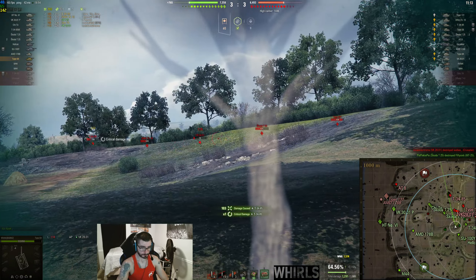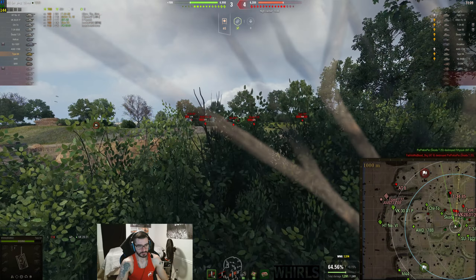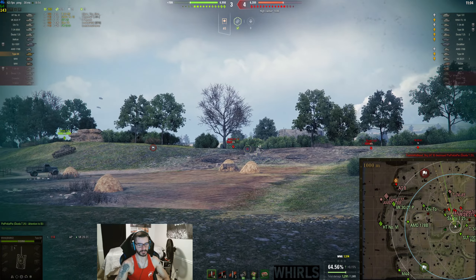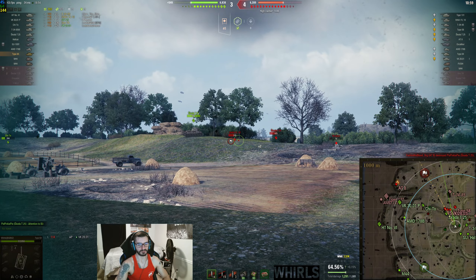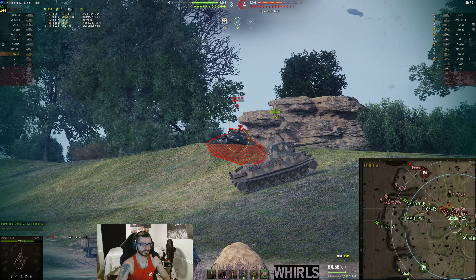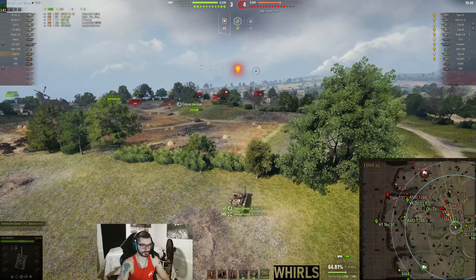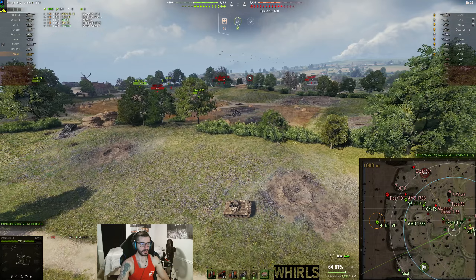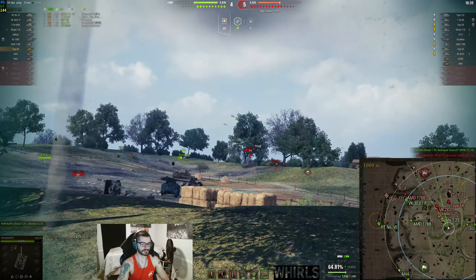We're just trying to deal damage to anyone in front of us. There's nothing else you can do on this map, in my opinion, until things actually start happening. You really need to wait to see what's going to happen on the beach or on the 3-4-5 lines. Right now it seems like we're kind of winning this game — people keep poking up and I'm getting a lot of good shots in. The M4-1 decides to YOLO here, I'm going to get two shots into him, make sure no one else takes shots at me. Once the Skoda cleans up this guy, I notice the Skoda T25 is going to come over.